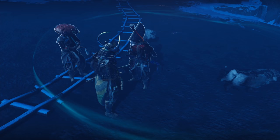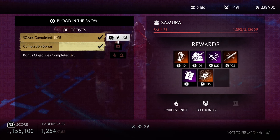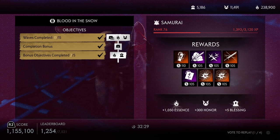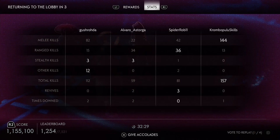Next is Nightmare Survival. Because the max waves for survival got decreased to 15, it's now a lot quicker to finish. Just completing all 15 waves will get you the max honor at 300. You really don't have to do bonus objectives, but it will get you some more loot which you can break down for more honor. The average time to complete Nightmare Survival is around 30 minutes, depending on how coordinated your team is.